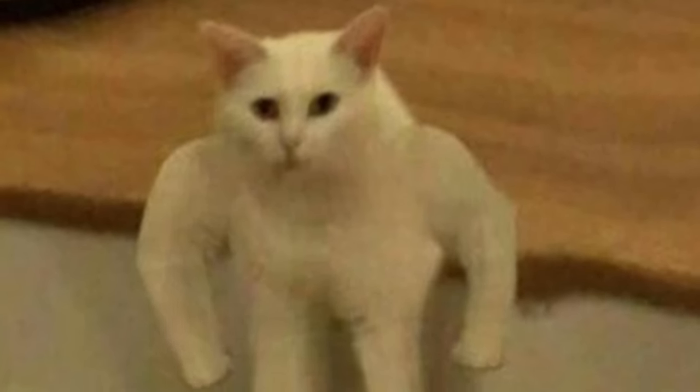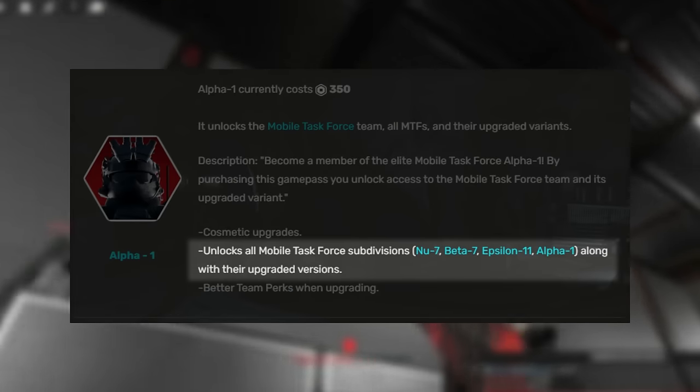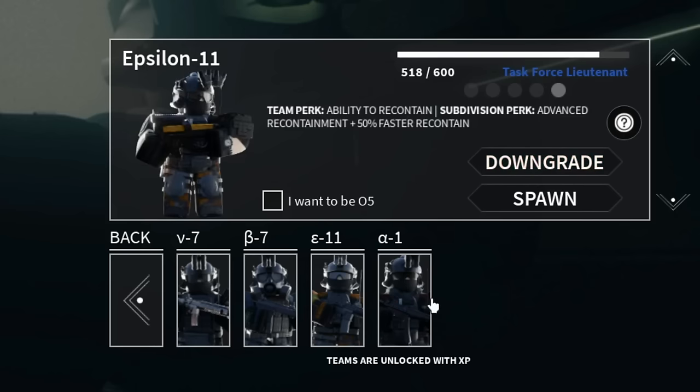Our next game pass is the Alpha 1 Game Pass. At just 350 Robux, you unlock access to all of the Mobile Task Force units and their upgraded variants. By the way, upgraded versions are pretty much the better versions of your subdivision perk.